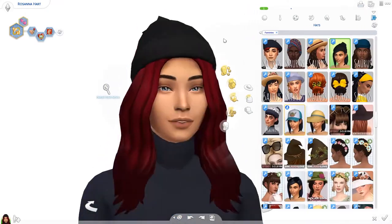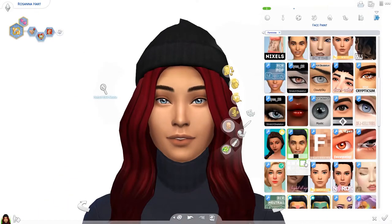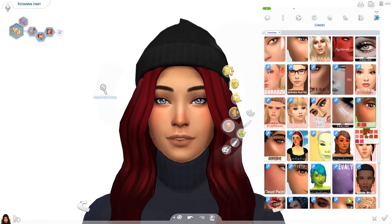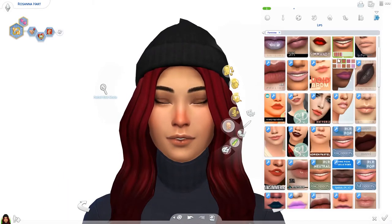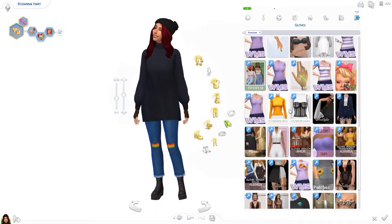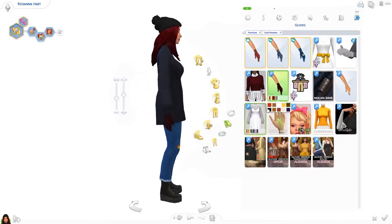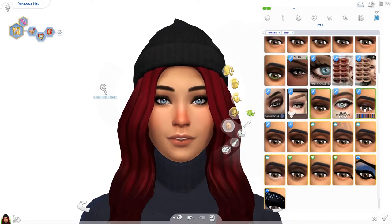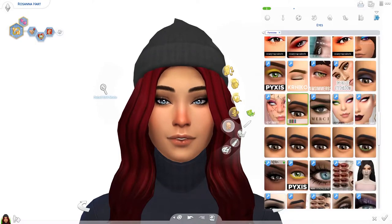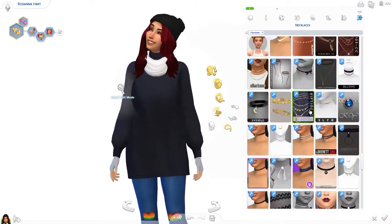I really wanted to give her these jeans with the little hearts and the rainbows — I really love them. We have already done the sleepwear, but I just wanted to say it took me a long time. I really wanted to give her some spicy sleepwear, if you get what I mean. And in the end I think she looks gorgeous. She looks gorgeous overall and I was very happy with the results — I think she looks really sexy.